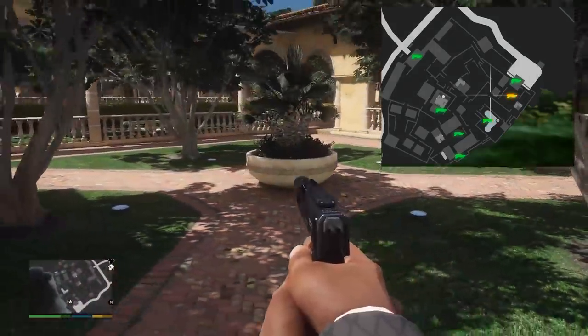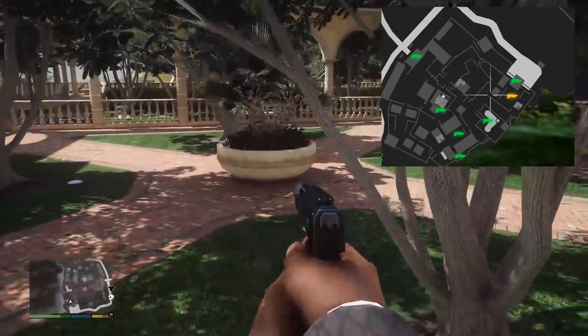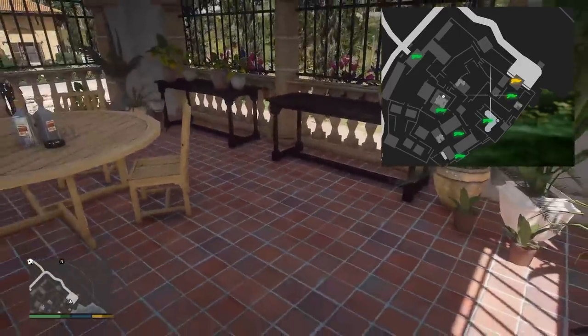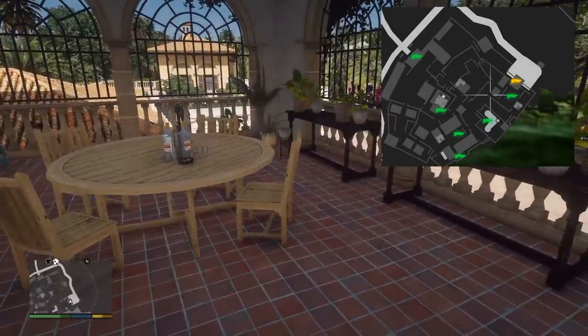Then we have the flowerpot spawn — it's just going to be leaning up against it. Very simple. And then next to the flowerpot area, there are some stairs which lead to an area kind of like the one near the entrance, and it'll be positioned against one of the tables again.